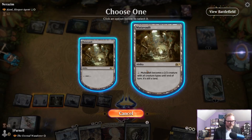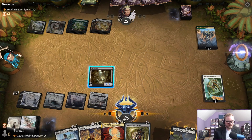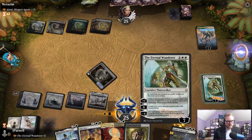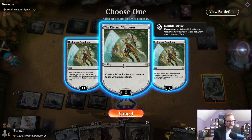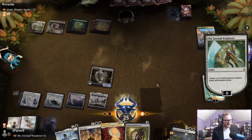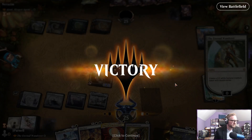Get in there and then we will make a samurai. Opponent says 'I'm green-white, I can't deal with your planeswalker' — and that's understandable. Sometimes you gotta grind them out.